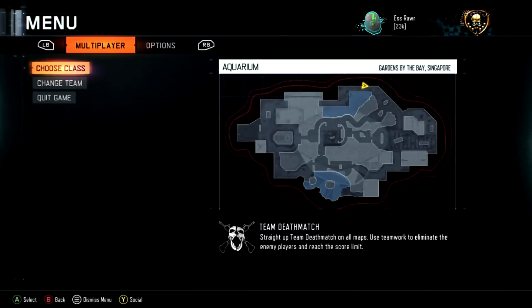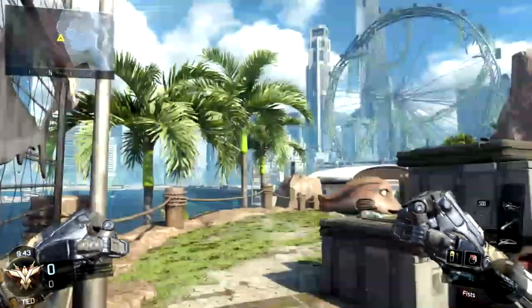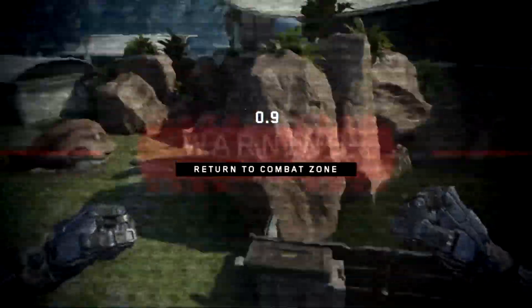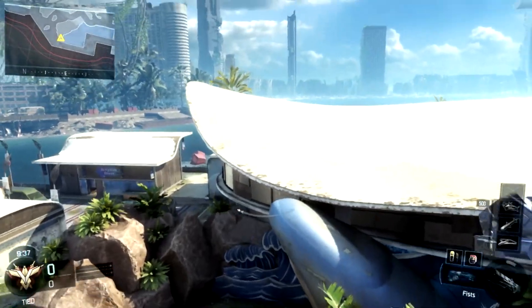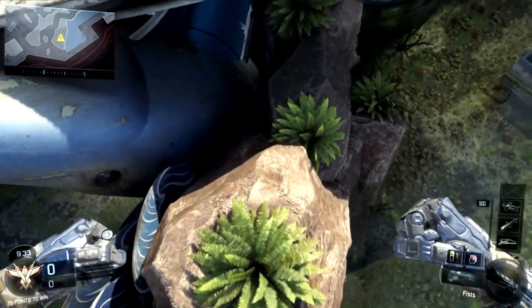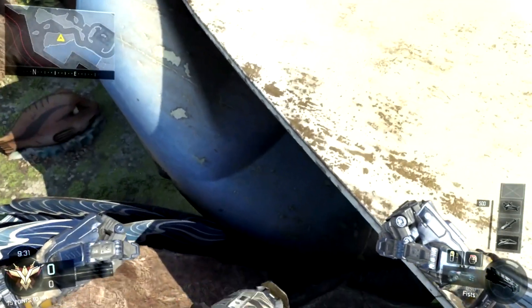Once you come over here, you want to get on top of this fence. Once you've got on top of this fence, what you want to do is jump four times by using your thrust, and you will grab onto like an invisible barrier. You just want to follow this rock along till you get to this rock, and then you want to turn left.